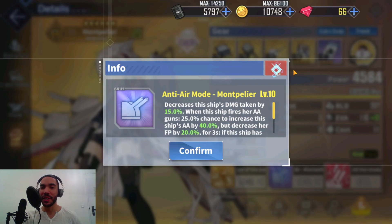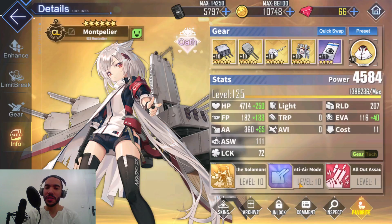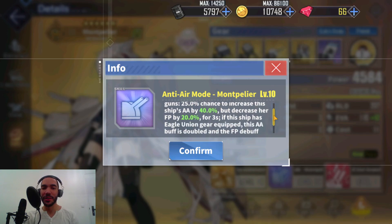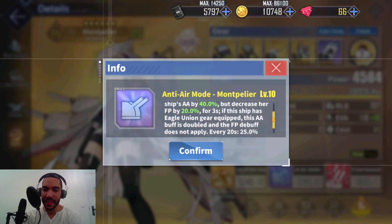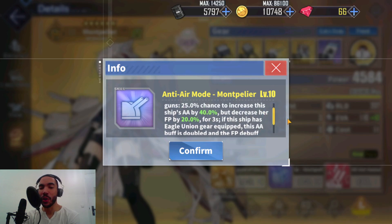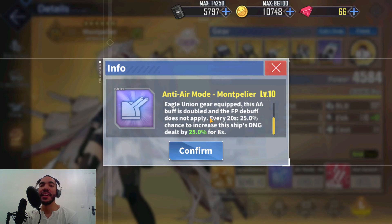Montpelier gets anti-air mode from her augment, and this augment changed the game. Montpelier was kind of neck and neck with Biloxi in terms of who was the best Cleveland, but this augment gave Montpelier a strong leap ahead. The augment decreases the damage this ship takes by 15%. If she equips Eagle Union gear, she gets the anti-air mode — the AA is doubled, but the firepower decrease does not apply. So her firepower will never lower, but her AA basically goes up to 80%, which is incredible. Now, every 20 seconds, there's a 25% chance to increase this ship's damage dealt by 25% — and 25% is unreliable.